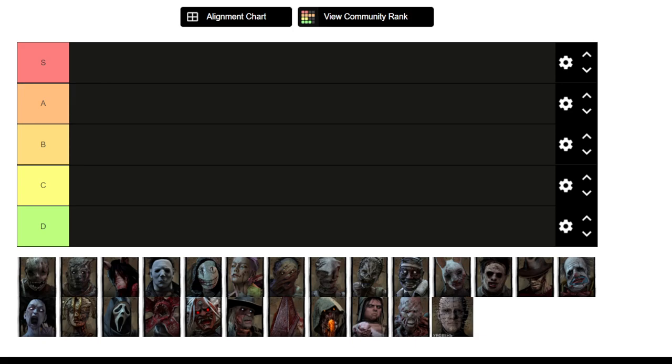A-tier killers are really strong and have some minor weaknesses here and there, but will be comfortable to play almost any given night. S-tier killers are the ones that can give you consistent wins no matter what, basically all the time. It still depends on the survivors, your mood, and the map, but they are the most consistent at winning against everybody.